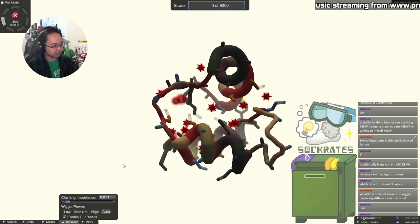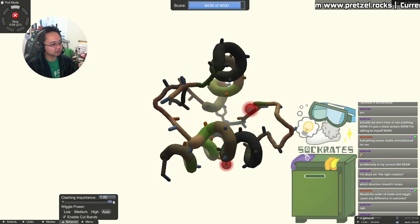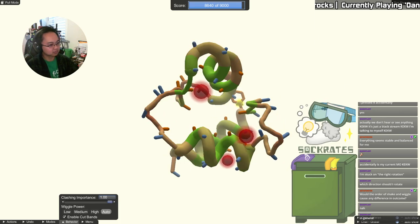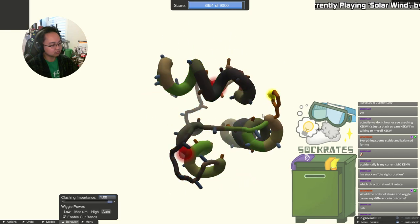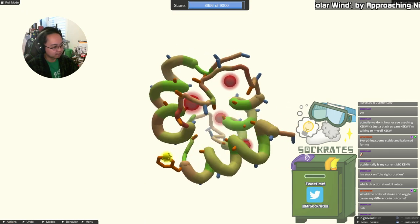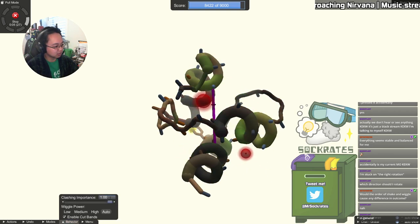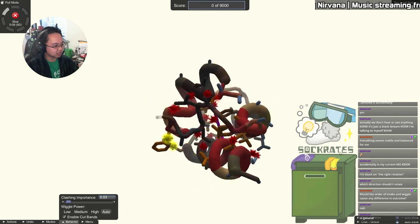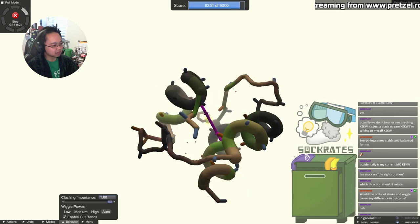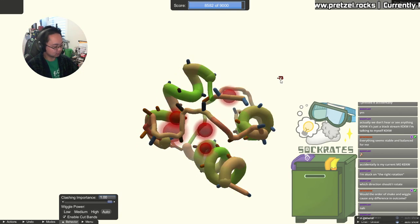I'm going to crank clashing importance down to 0.01 and let the protein really collapse. Shaking also exposes the positions of all side chains so you can see how much space is actually being filled visually. This looks good — cranking it down really low lets the protein settle in. Then I bring clashing importance back up, remove the rubber band, and hit shake again. The order in which I've done this results in different outcomes.